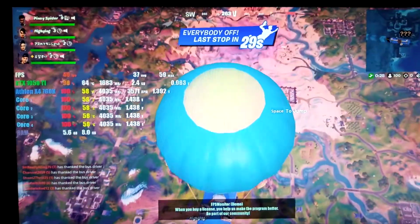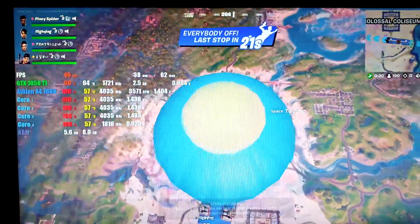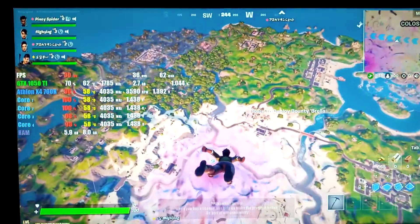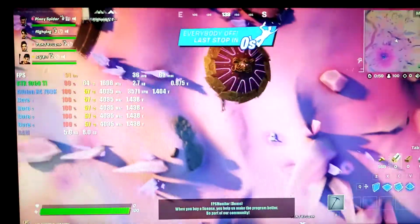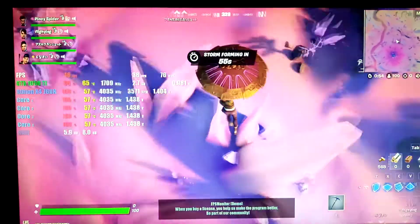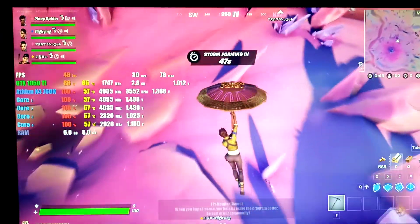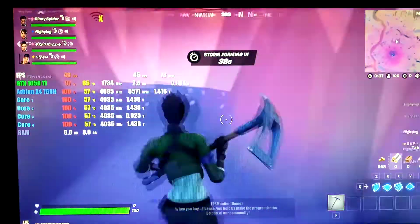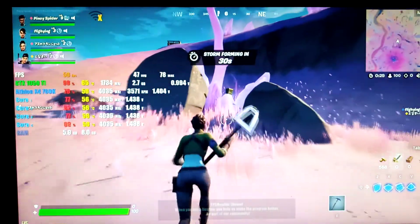Now we're going to drop. Okay, let's drop there. Someone is already landing — I'm landing here. Oh no, I just didn't make it faster. There's a box, let's try to open it and see what's inside.